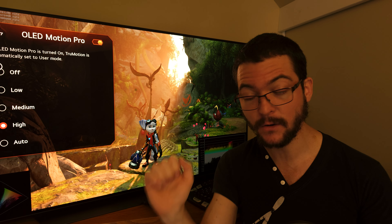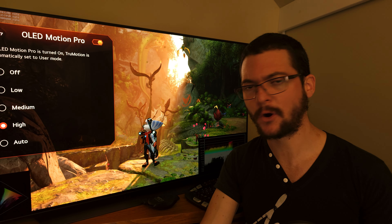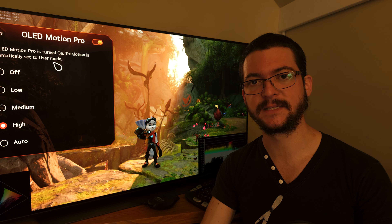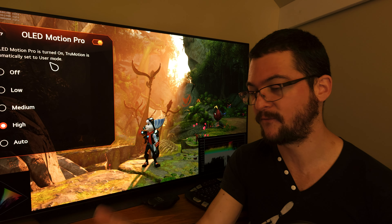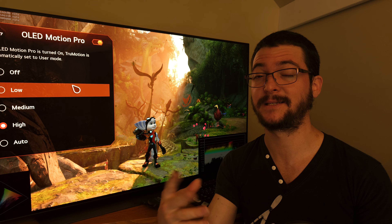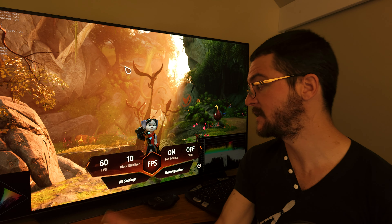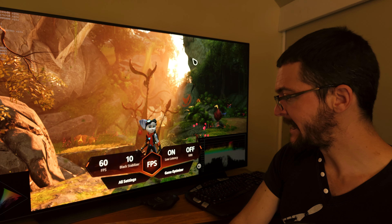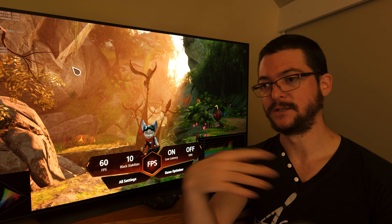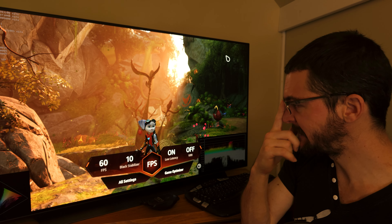You get a 25% duty cycle PWM, so you reduce pixel visibility time by 4x and improve motion clarity by 4x. Of course the brightness loss is more than 4x, but the motion clarity is fantastic. You can try this on the CX, GX, C1, G1, C2, G2, C3, G3 — these settings are going to work for all those TVs.